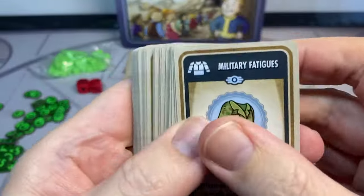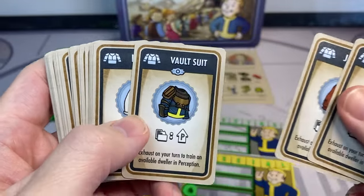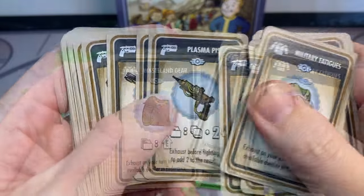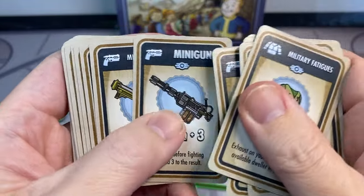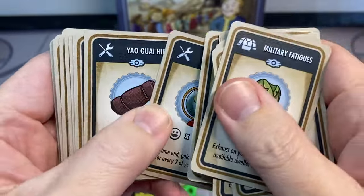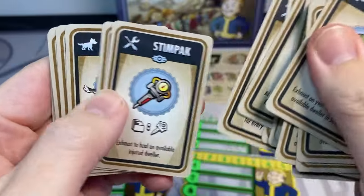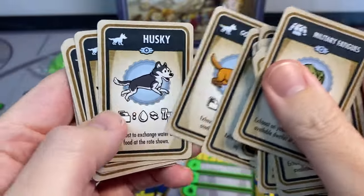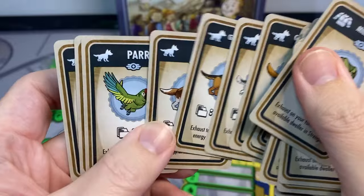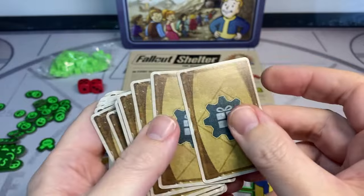Our second card deck is much smaller and is used to represent items in the game. We have everything from outfits to weapons, junk items, pets, and of course aid items like stim packs. Once again, these cards are nice and bright and colorful, using graphics straight out of the Fallout Shelter game, and they really add to the thematic nature of the game itself. Of course, if you intend to play this game a lot, you may choose to put the cards in sleeves.